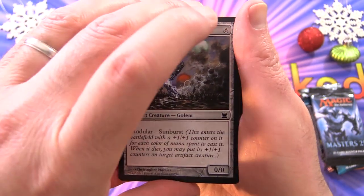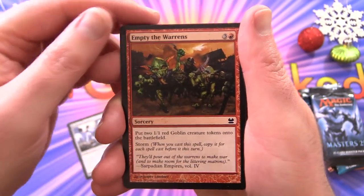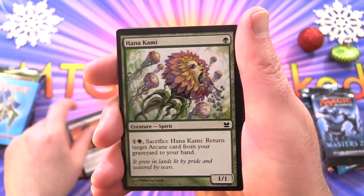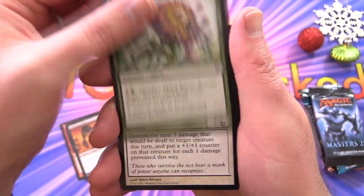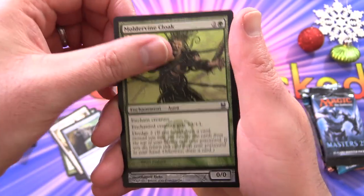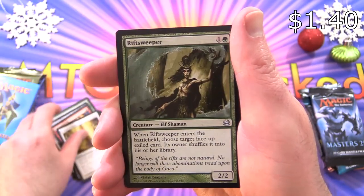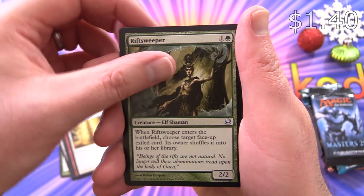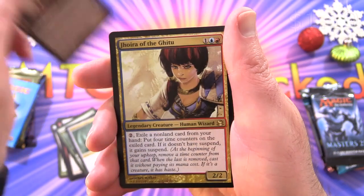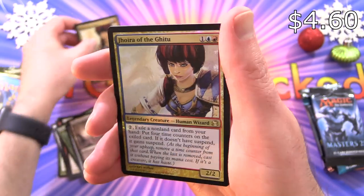I hope everyone is having a fantastic Christmas day. Starting off with Arcbound Wanderer, Empty the Warrens — got some goblins here, very nice. That's Festering Goblin. Hannah Kami, that's a bit of a strange one. Test of Faith, Ethereum Sculptor, Moldavine Cloak, Arcbound Worker, Rift Elemental, Gleam of Resistance. Uncommons: Rift Sweeper, Tide Hollow Sculler, Dackmore Salvage. And the rare is Joyra of the Gitu, along with a Foil Joyra.